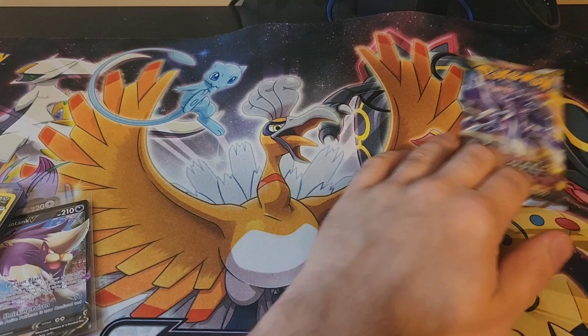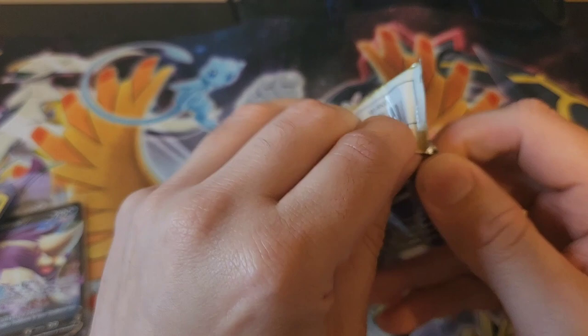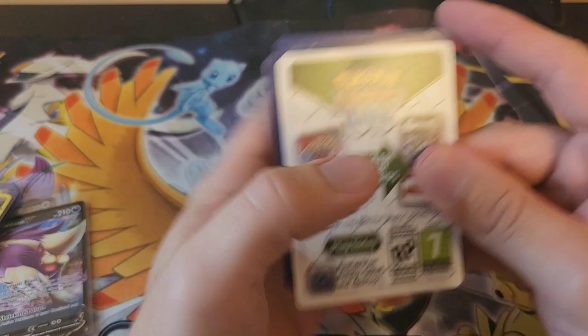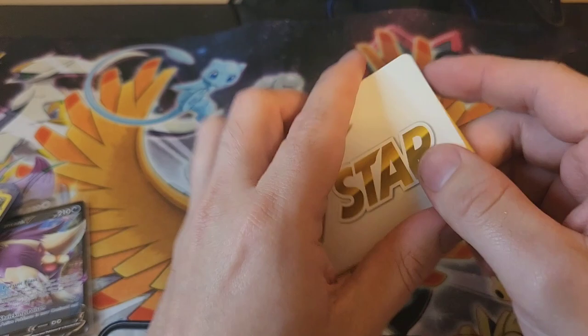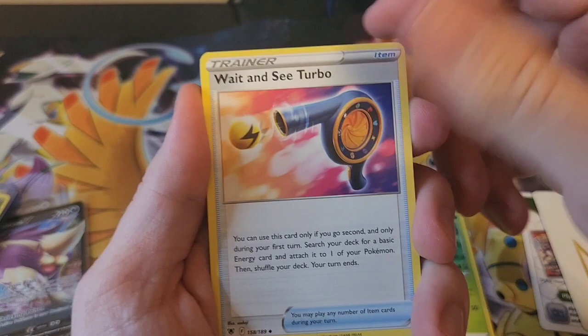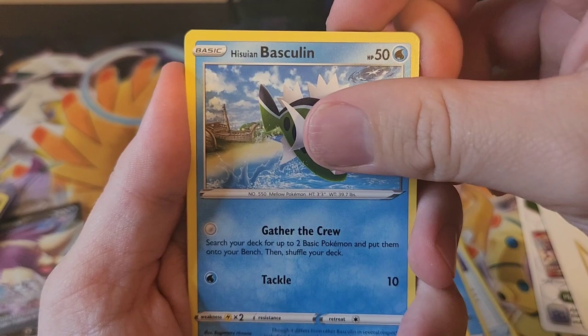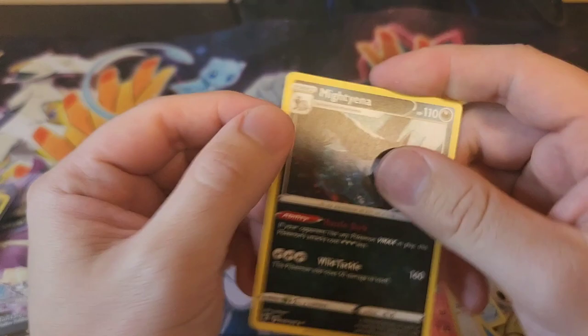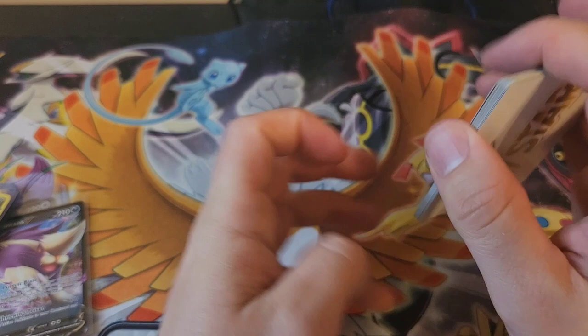Let's go to the Astral Radiance pack — this one has the Dialogas and the Palkias in it, so let's see if we can find those. It's a V Star marker — I'm going to guess it's a V Star marker — I was right! Switch Cart, Kricketune, Wait and See Turbo, Mantine, Qwilfish, Hisuian Basculin, Pachirisu, Glamrow, a reverse Quilava, and a Mightyena non-holo rare. That mystery box had a whole lot of nothing — no bonus packs, no mystery chase packs, and didn't hit a thing when I opened them. But that happens sometimes.